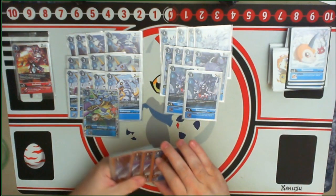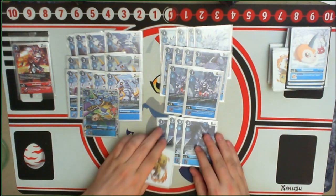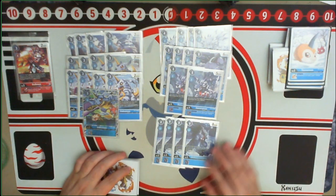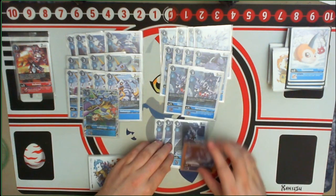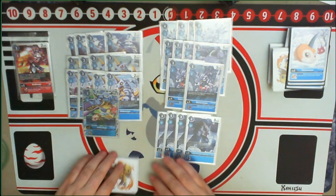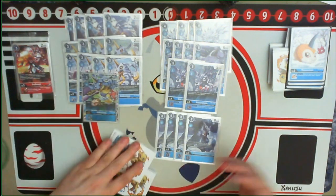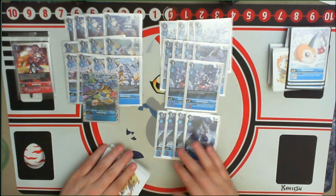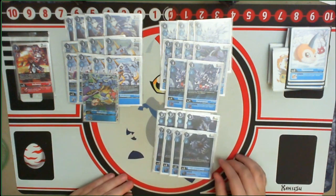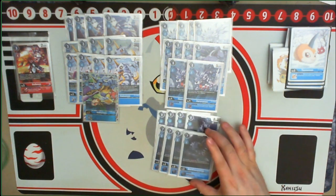For my level fives, I ran four copies of Garurumon X, which is one of the combo pieces for how the deck wants to function — he gets us an extra swing when we Digivolve up into him, which is really important, and the bounce effect can also come in handy depending on the matchup. But mostly the restand is what we're looking for. I'm also running four copies of the promo WereGarurumon, the star of the deck.